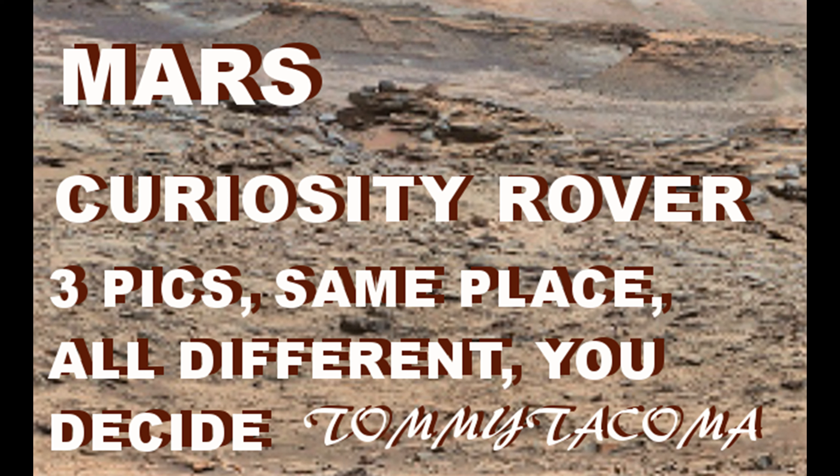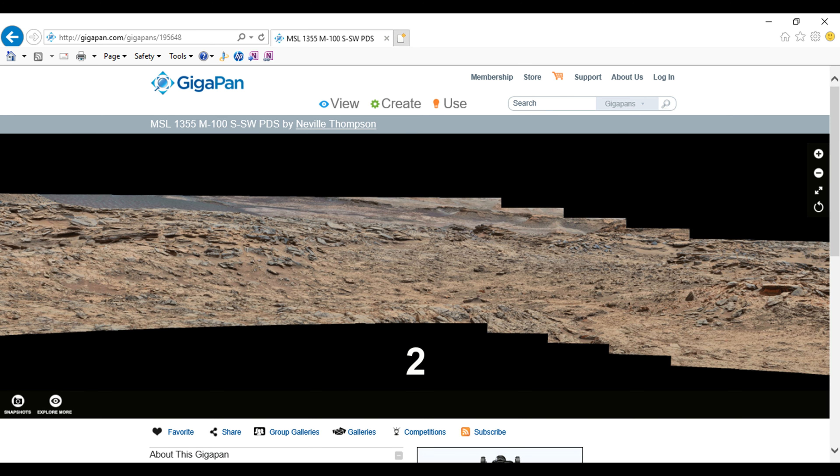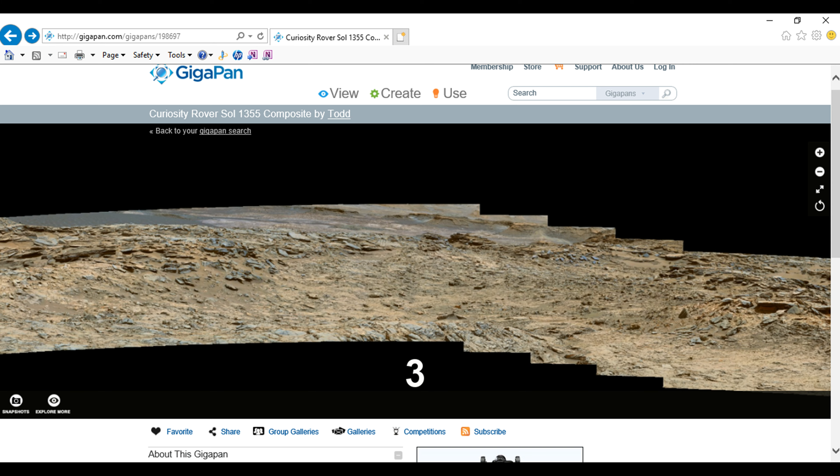This wouldn't be the first time that I found pictures in either the archive or the GigaPan website where there are multiple pictures of the same thing but they're different. Picture number one is one I got from the GigaPan website about eight months ago, and it has now been replaced with number two. From a distance they look the same but they're very different, and number three is basically the same as number two, just a different color.